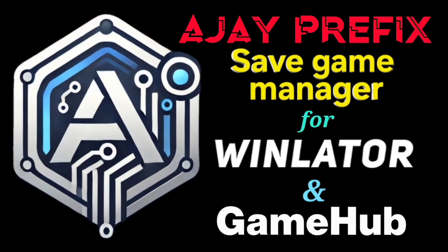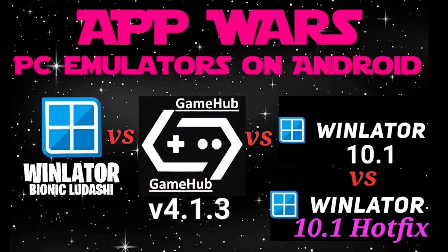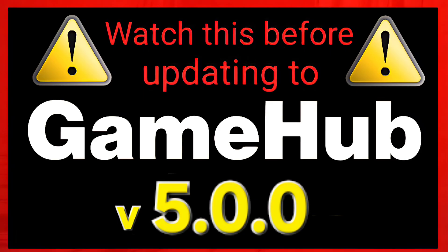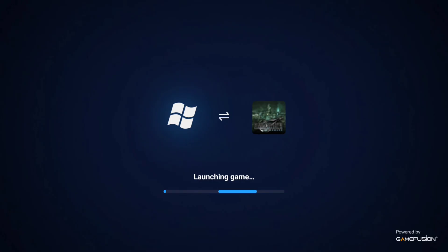Hello and welcome back to Hyperplay. AJ Prefix is an essential script to install into your game container when you're playing Winlater or Gamehub. Because if you don't, you run the very real risk of losing your saves permanently. So if you care about saving a game when you're playing Gamehub or Winlater, then you absolutely do need to install AJ Prefix into your containers.